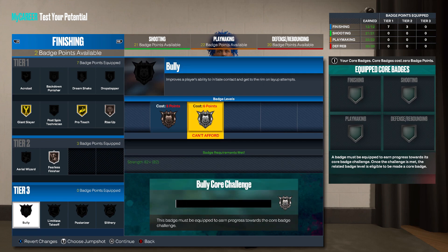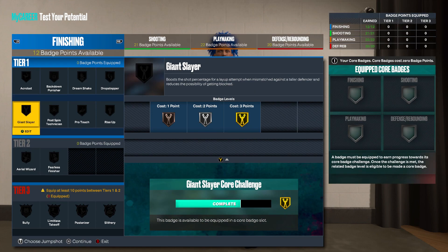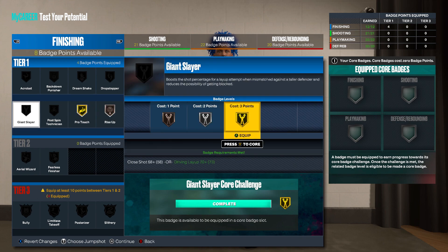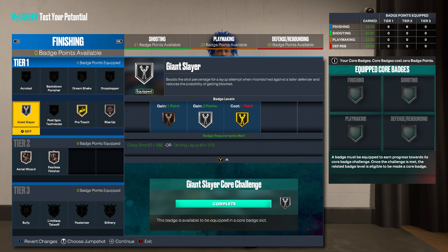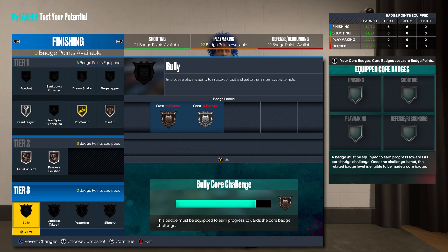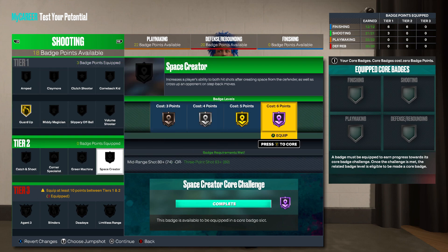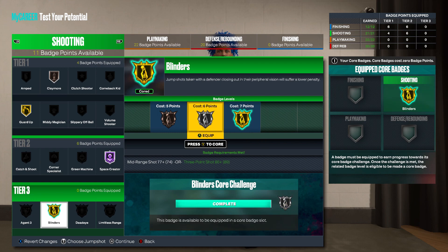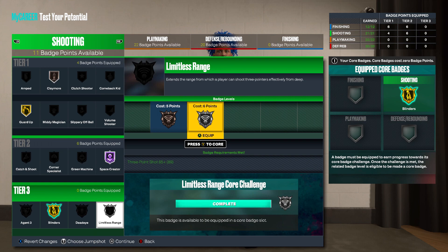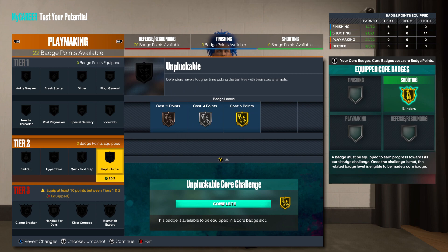These are all the badges I recommend — just me labbing the badges seeing what I could get. You're gonna need to put your plus-4 to even get bully badge and core it, then you'll have six extra badge points and be able to get limitless takeoff. Keep that in mind when you do your build. You can't get silver limitless takeoff and silver bully — you just gotta add your plus-4 badges to finishing. Looking at the pro touch here — hall of fame space creator. We're coring blinders even though space creator is a hall of fame badge at tier two and only six badge points versus blinders being seven in tier three. So we want to core blinders. I would like dead eye and I would like agent higher, but we need limitless on silver, so that's how we gotta rock with it.